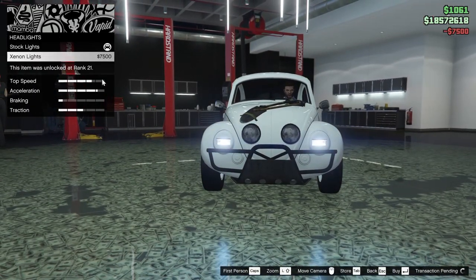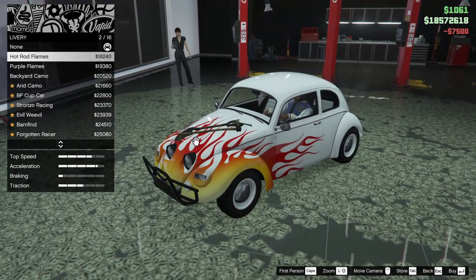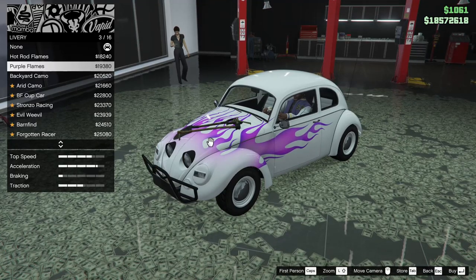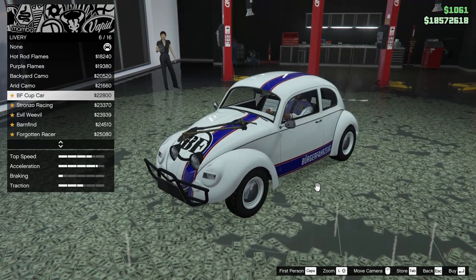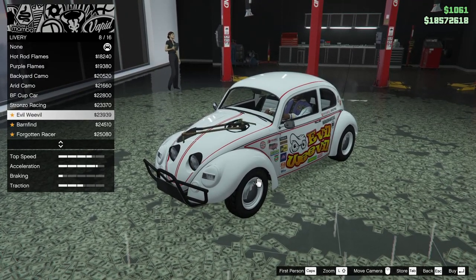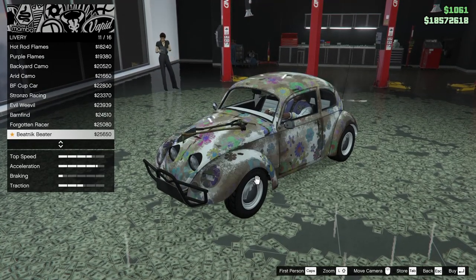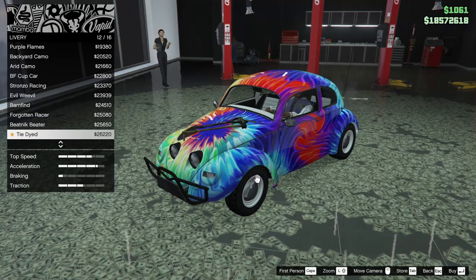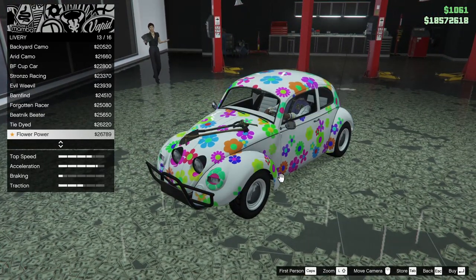For hood accessories we can go with the adventure kit — sure, why not. The headlights we're going to go xenon of course. For the livery we have a few options: hot rod flames, purple flames, backyard camo, arid camo, BF Cup Car, Stronzo Racing, Evil Weevil, Barn Find, Forgotten Racer, Beatnik Beater, tie-dyed, and flower power.